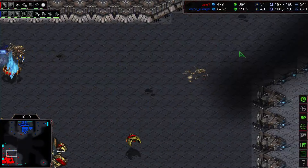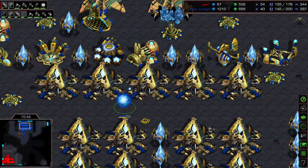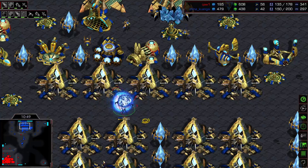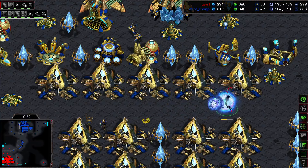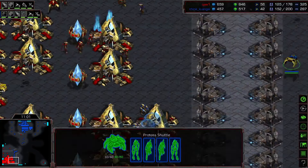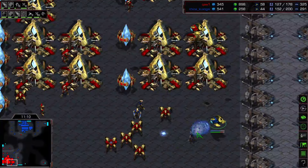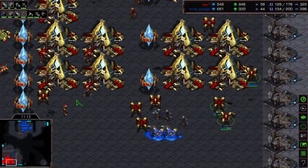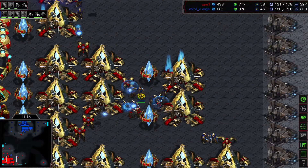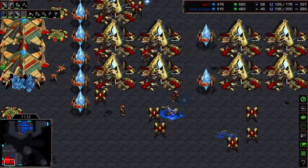This drop is going to get spotted out. Let's see if he pulls these probes — I think he's micro-ing on these guys, getting some good shots. He's pulling the probes right now. Templar — double storm — going to drop all the way down to 40 probes, but doing some damage right here. Archon getting made. Got another drop. Templar drop too — this is going to be some trouble.